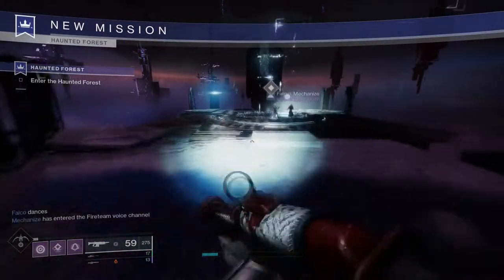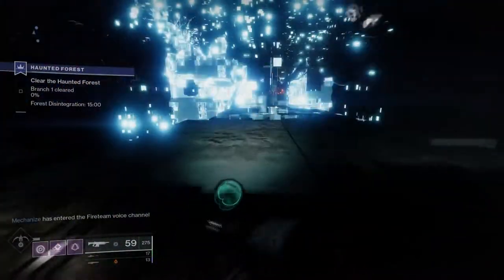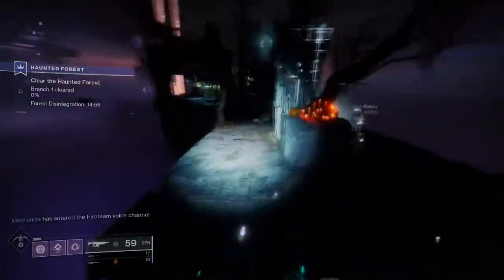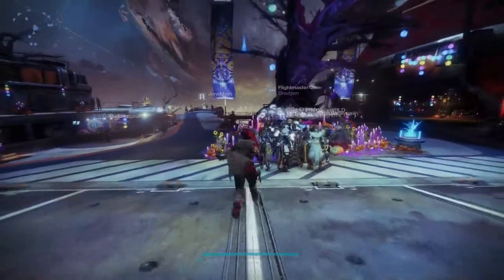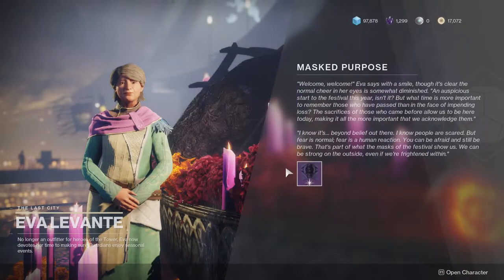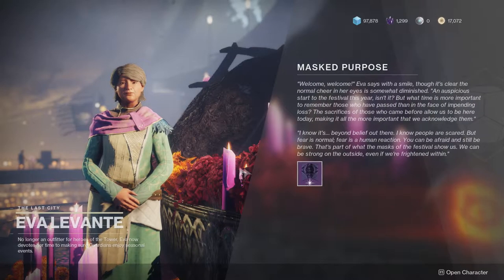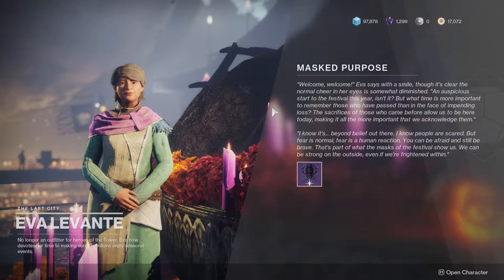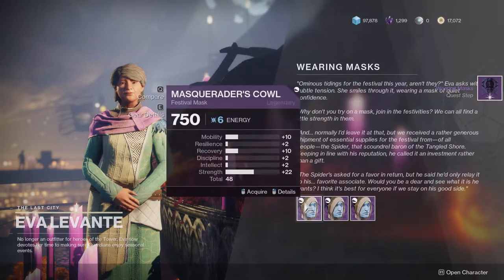What is up guys, so today we're going to be talking about Destiny 2, specifically how to get started with the Festival of the Lost. All you have to do is go to Eva in the Tower — she gives you a quest step, and from there you buy a mask from her. Whichever one you want doesn't really matter, it's just different burns: arc for shotguns, solar for fusion rifles, void for sniper rifles.